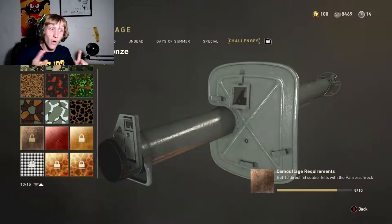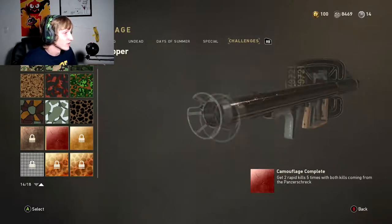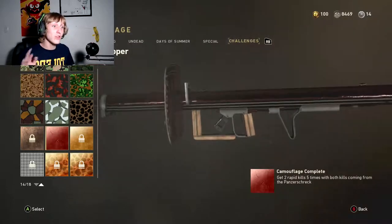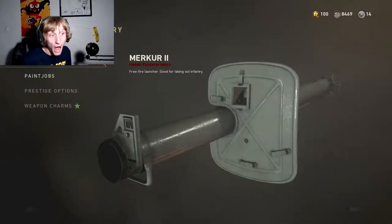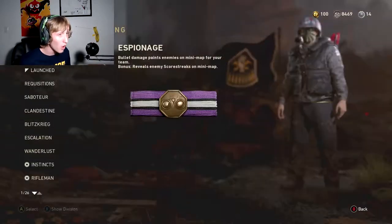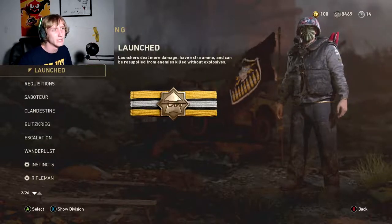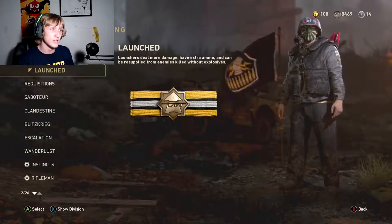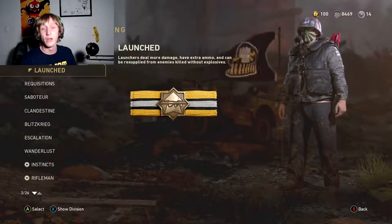This is actually going to be quite easy. I thought this was going to be my final camo — it actually looks pretty cool on the Panzer Shrek. I thought this was going to be the roughest but I didn't know that the Launched perk was still in the game. I thought they took it out with that giant specialist update near the beginning of the game. With Launched, launchers deal more damage, have extra ammo, and can be resupplied from enemies killed without explosives.